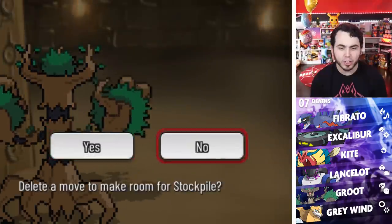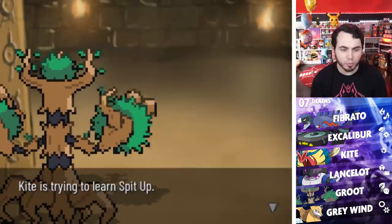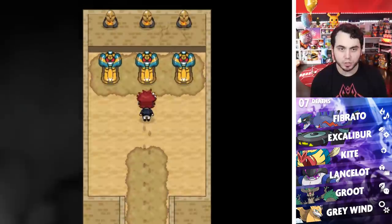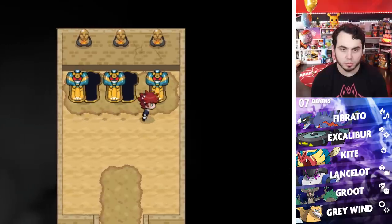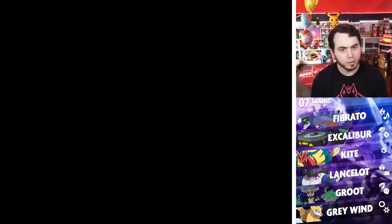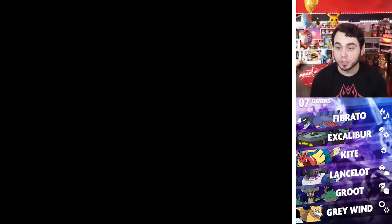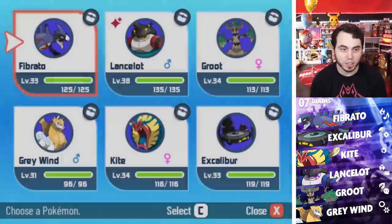Kite wants to learn Stockpile... Swallow... Spit Up? This is the move set you want? Come on, bro. This is the last Exeggutor — I'm assuming the Pearl is on the right-hand side. Oh — it just glitched out the middle one and there was legit nothing there. That's weird. But I got all the pearls, so I guess we can move forward. I think we actually are going to take on the Gym Leader right now.